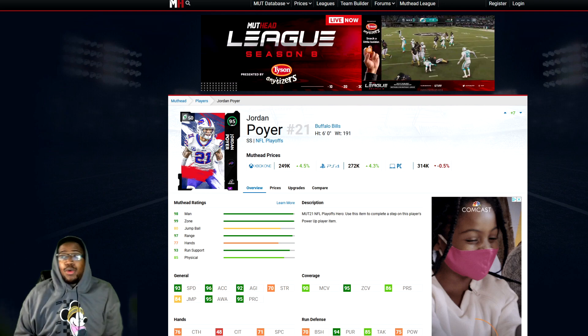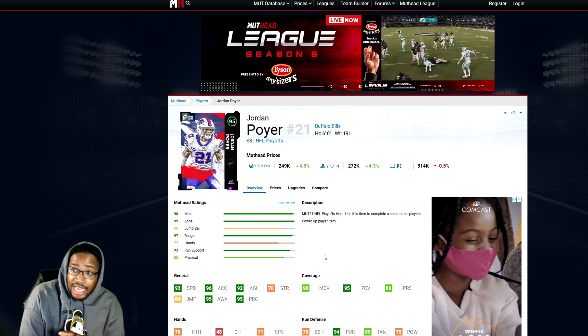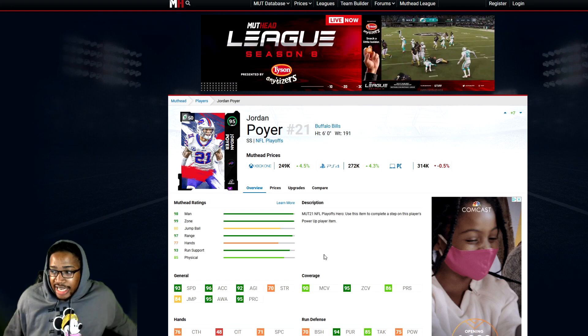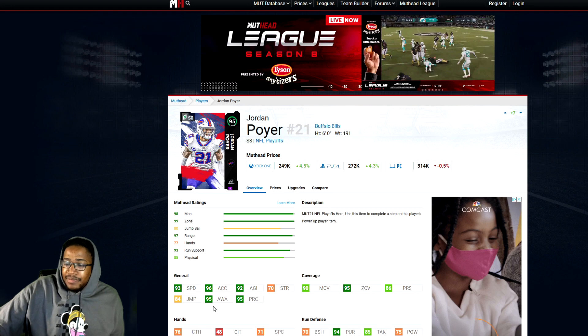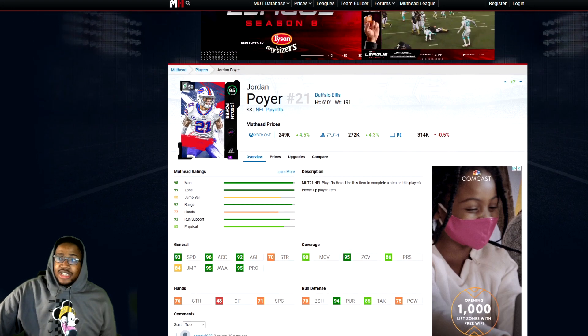All right, so we'll start with Jordan Poyer. He is on my team — 93 speed, 96-97 acceleration, 92 agility, 95 awareness, 95 play recognition, 90 man, 95 zone, 86 press. Should you use it on him? You should only use your power pass on a card that stays on your team for a very long time, or if the card is very expensive, or simply makes an upgrade where you don't have to upgrade for a very long time. Jordan Poyer may not be that, but he's a really solid strong safety. Power him up and you get 94 speed — max out Sprinter and you're at 96 speed.